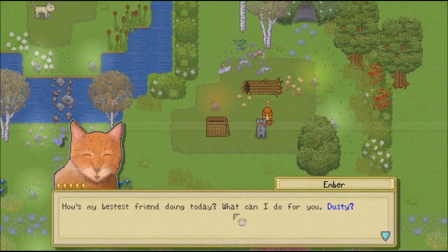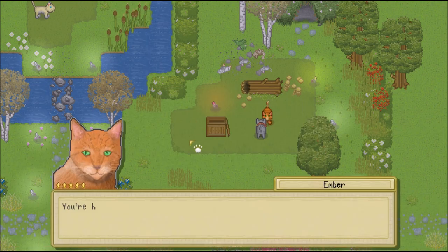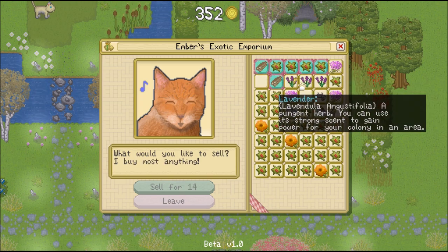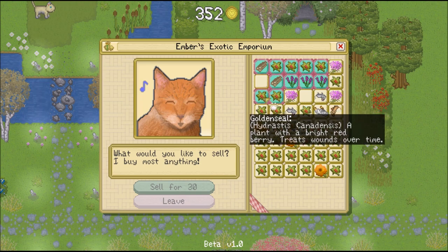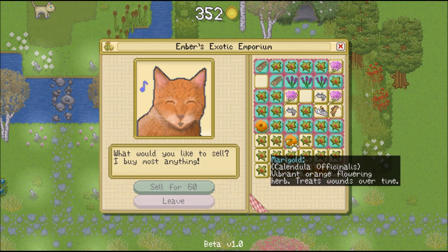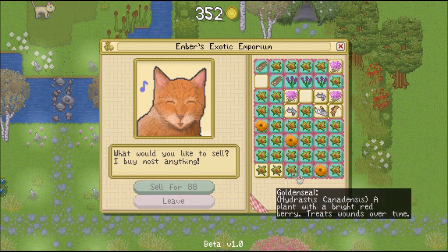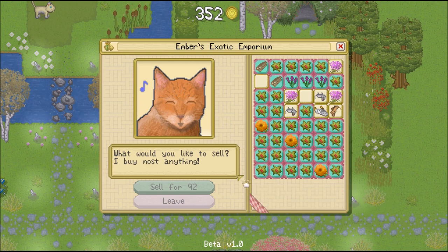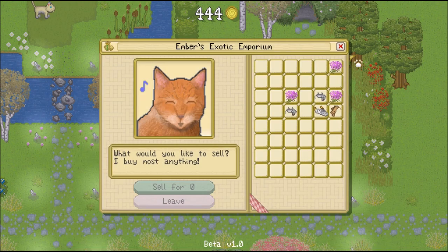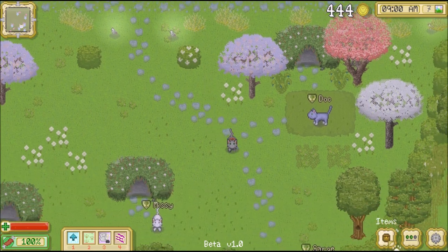Let's visit the shop and sell items — we'll sell off most of these. We don't need nearly this many herbs. What I want to do is start expanding for the nursery, and then we'll have to earn those final 300 to be able to buy it. We can sell these off — 444. We're getting close. Let's go talk to Sarge.